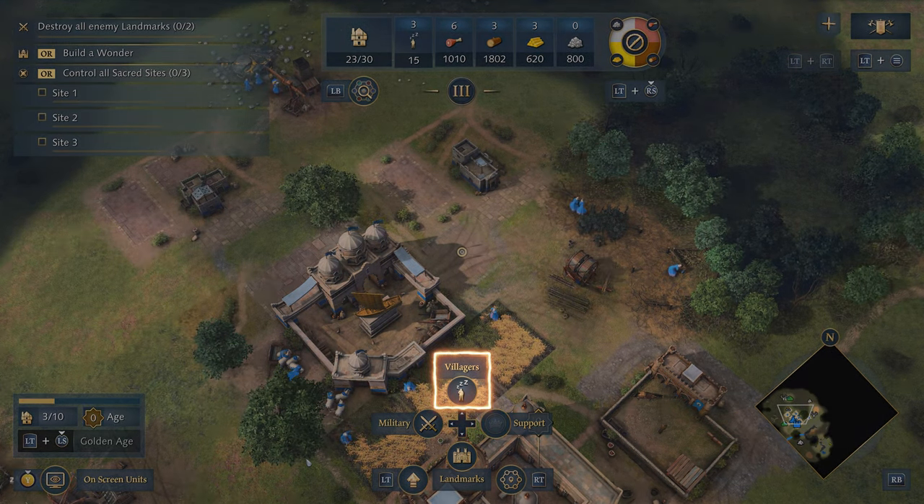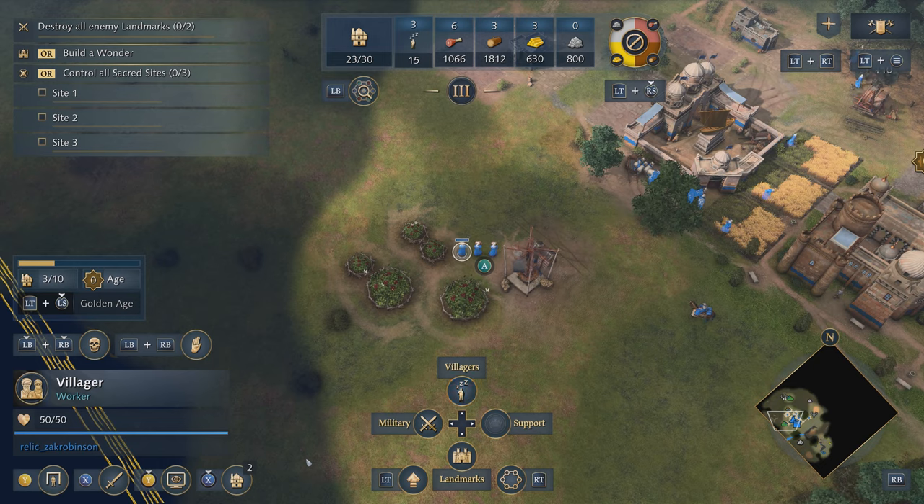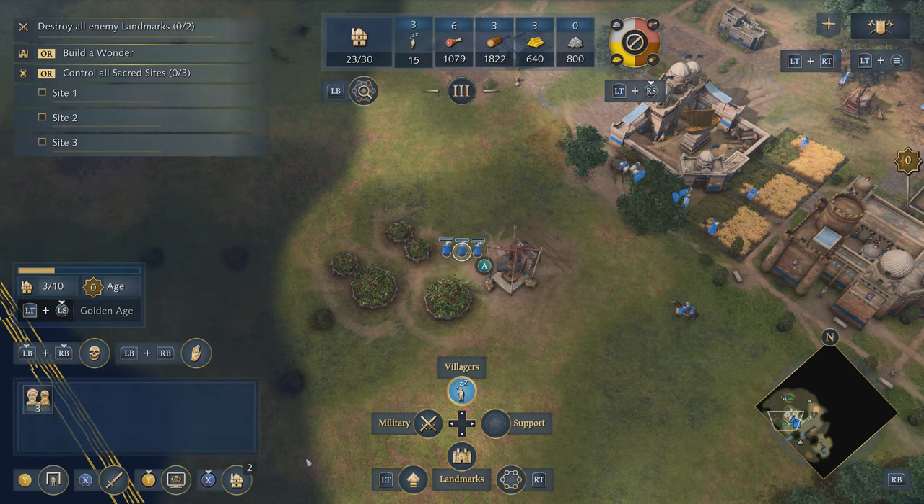At the top, with d-pad up, we can find our idle villagers. By tapping up on the d-pad, it will cycle through all of our idle villagers, and by holding up, we can select all of them at once.